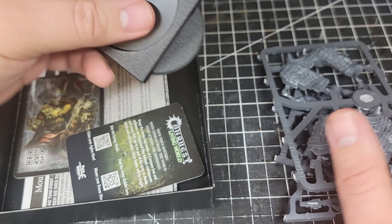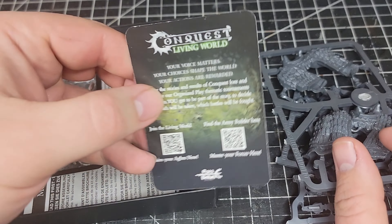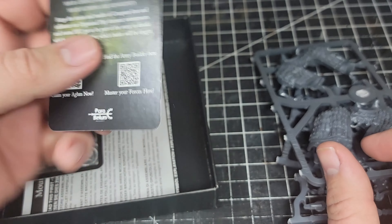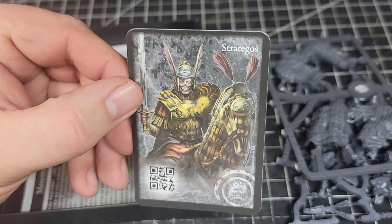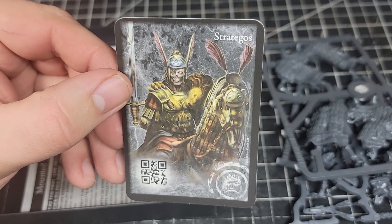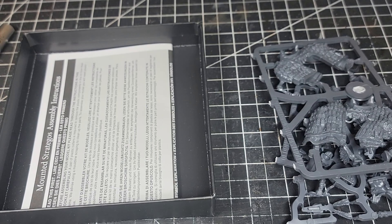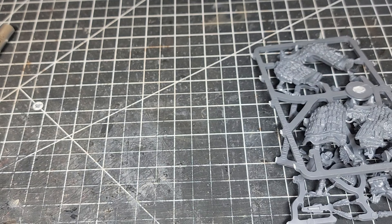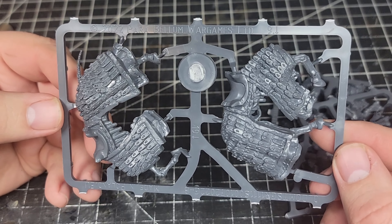Alright, so our sprues — we'll take a look at those in just a moment. We also got a base for our character, our usual Living World slash command card QR instructions, and then we have the artwork for the Strategos which is updated for the mounted version, so it is cool to see there's a second card there for the mounted version. Then we have our instructions.